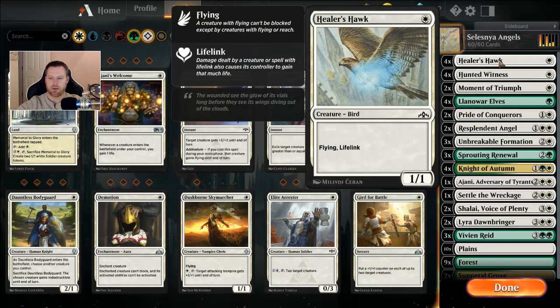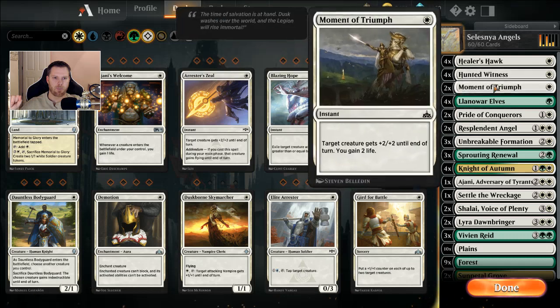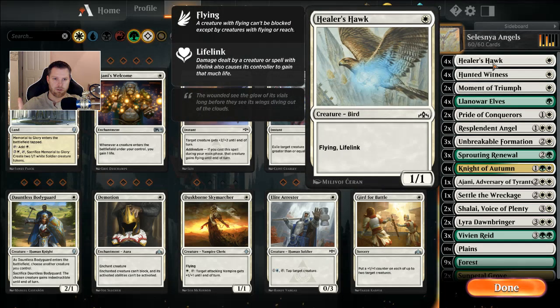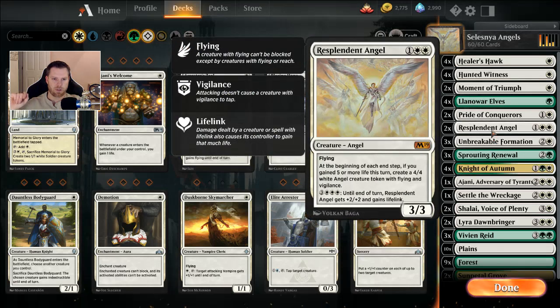Here's what I've got going on. Four Healer's Hawks — a one-casting 1/1 with Flying and Lifelink. Four Hunted Witnesses — another one-casting 1/1; when it dies it makes a 1/1 Soldier token with Lifelink. Two Moments of Triumph: one Moment of Triumph on a Healer's Hawk that's attacking will gain you five life, and that's important for the Resplendent Angels.